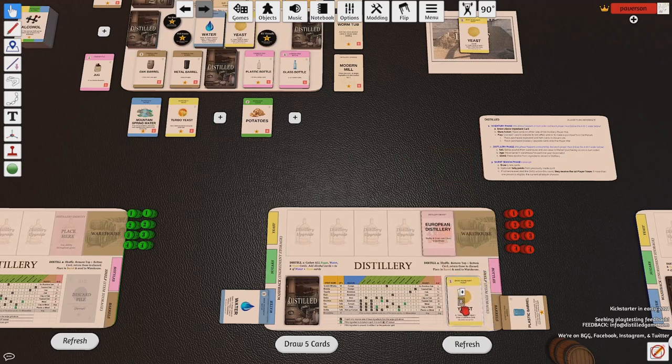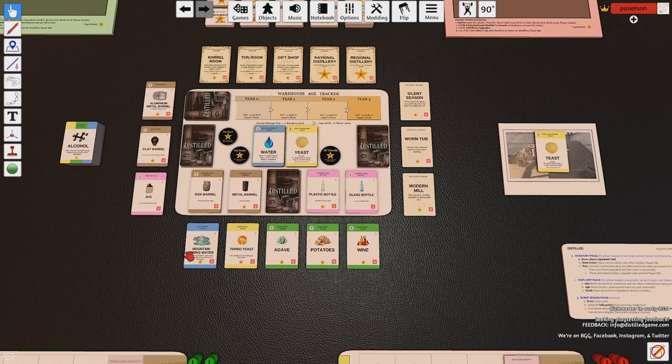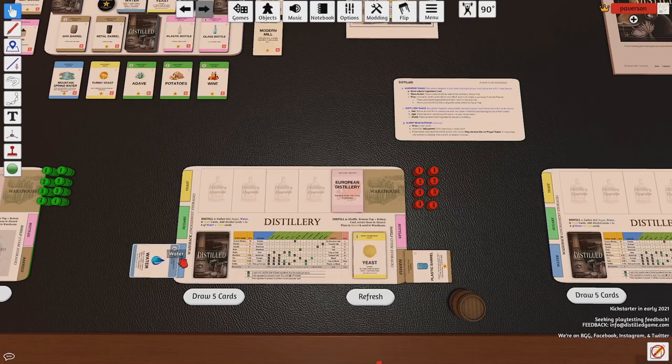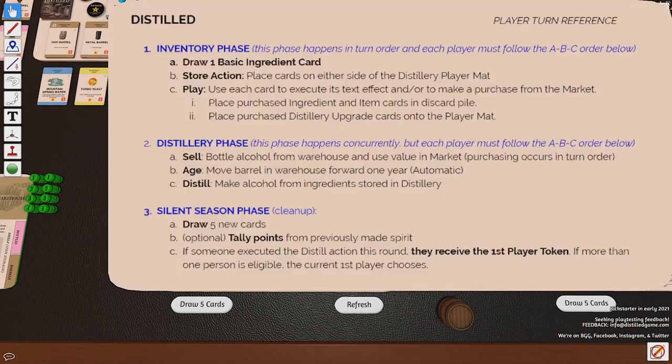Since this is a deck-building game, when these things go into my discard, eventually when I have nothing left to draw, my discard gets shuffled and becomes my draw pile. At the end of my turn, I'll refresh for the next player by clicking these buttons so new things come out, and then play passes to the next player to my right. Everyone does that all the way through until the last player is finished, and then we move on to the distillery phase.